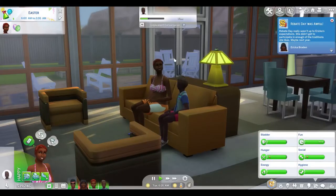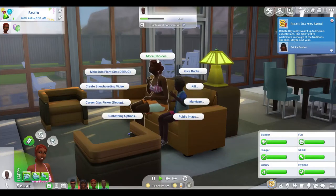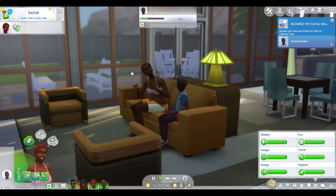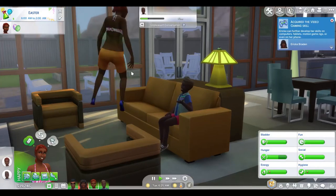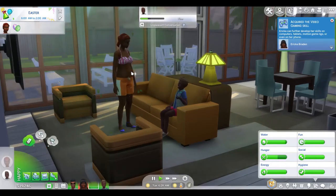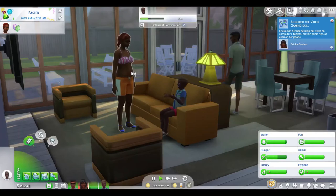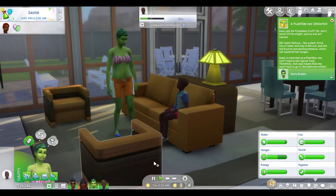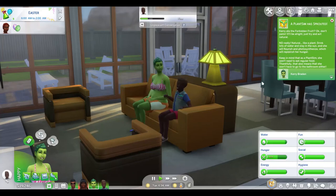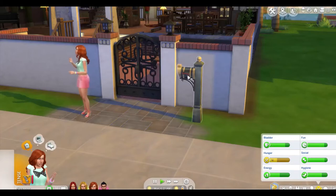Did you know that by just holding down the Shift button and clicking your Sim, you can turn into a Plant Sim? No need to level up your cooking, no need for the ice cream maker, and you don't need to eat that forbidden fruit from a magical mystical beam — but please be prepared for some time in the Sun!